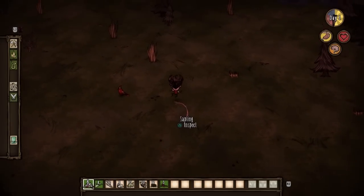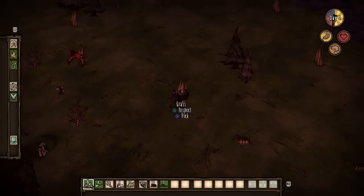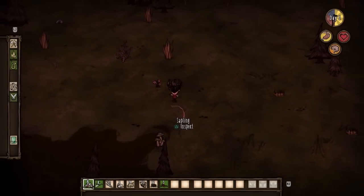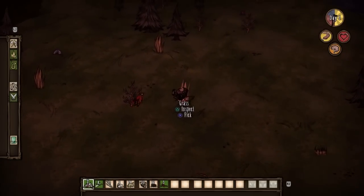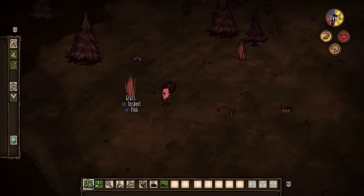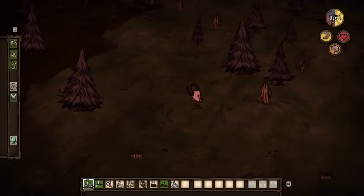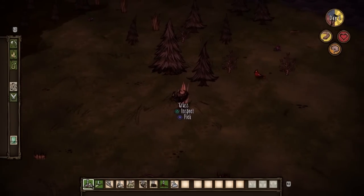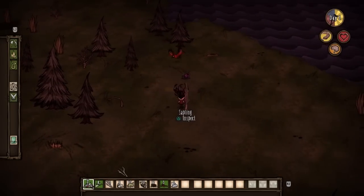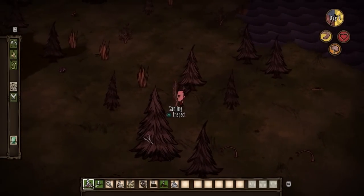Flowers help with your sanity. The reason I'm collecting flowers right now, even though my sanity meter is full, is because once I get to 12 petals I'm going to make myself a little headdress garland, and that's going to help keep my sanity up for a short period of time. I just like to have those on hand if I don't have any other garments like a top hat.